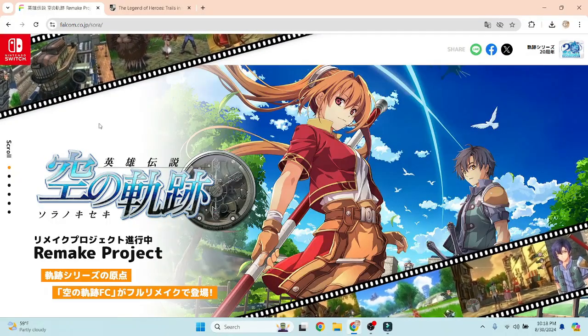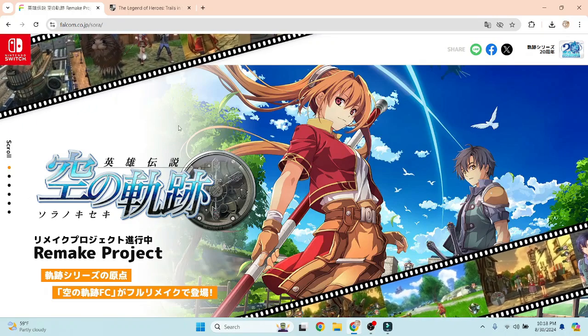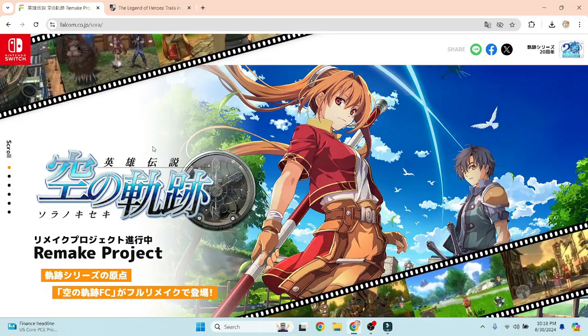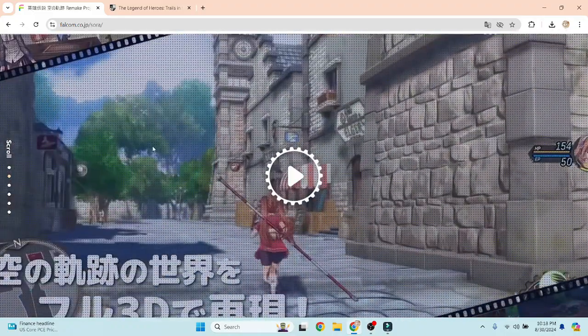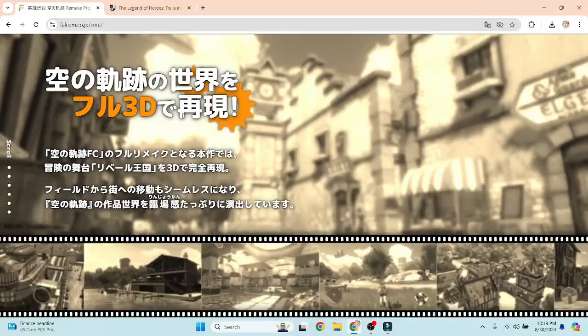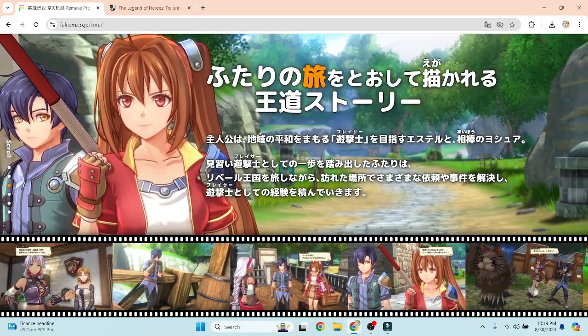Here we are at the first source I want to talk about: Falcom's official website for the remake. It looks beautiful. Estelle and Joshua look really, really good. Obviously, this is all in Japanese, so I cannot read it. There's a trailer there — the Japanese trailer — which I'll show a little bit later. I believe it's talking about Estelle and Joshua and the story of the game.